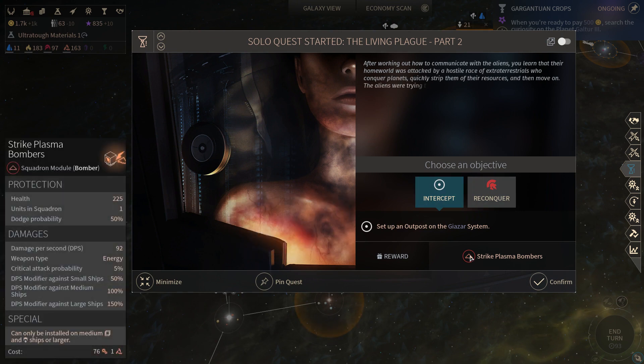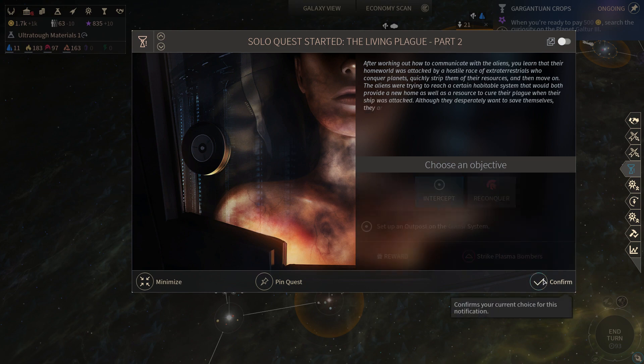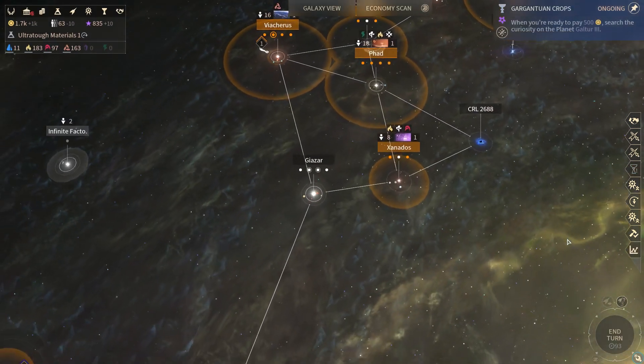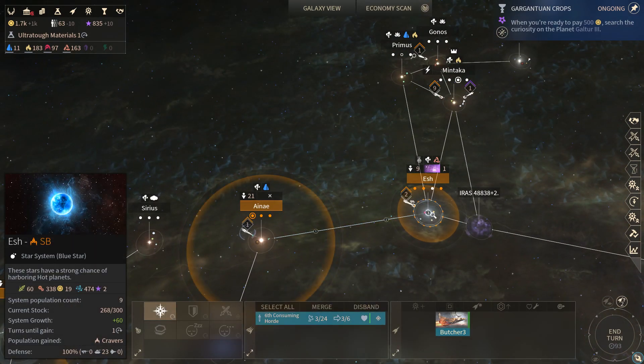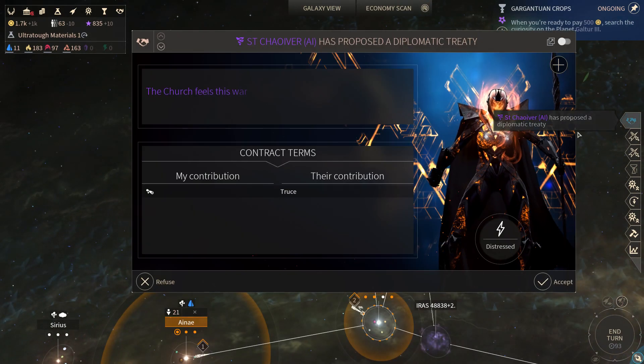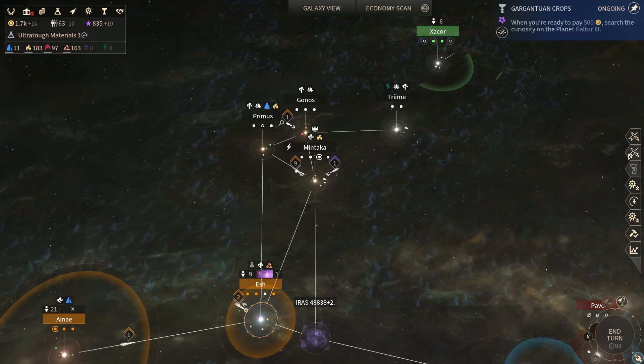We've also got another level of this quest. This doesn't matter, but bombers are better than fighters in a general sense. That would not be a hard outpost to set up. I do not actually care about the reward from that quest, but it would not be a hard one to set up. No thank you. Hey, look at that — we're influence positive!